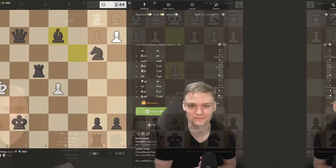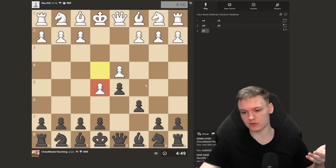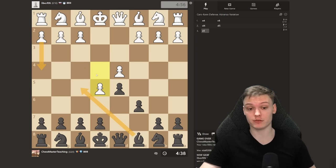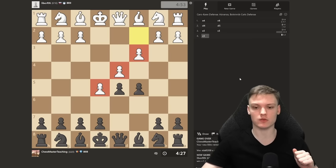Moving on to the following game. Getting another black game, opponent plays e4. Going to be sticking with our simple Caro-Kann. We get the advance variation. Against the advance, I'm going to be playing the Botvinnik variation. I don't recommend you to play the main line because that requires a lot of preparation against all kinds of moves, aggressive pawn pushes. I recommend c5 — the so-called Botvinnik Caro-Kann variation. You're going to be running into this structure a lot.